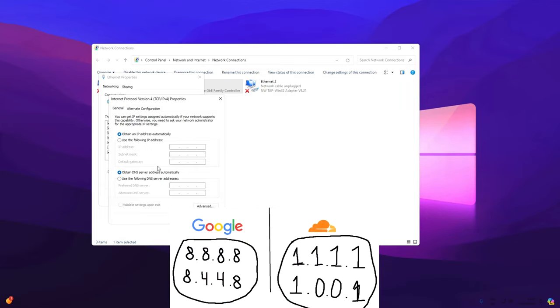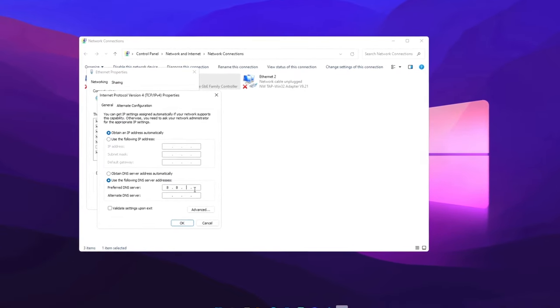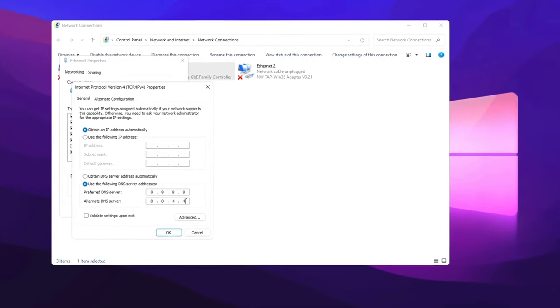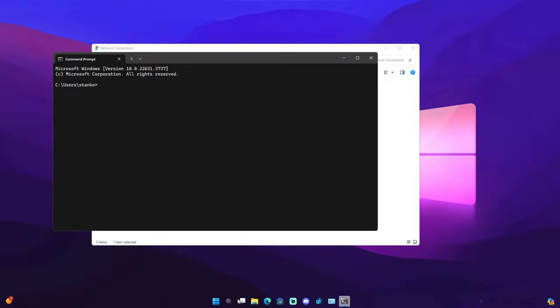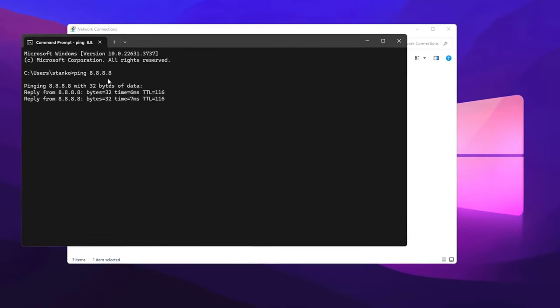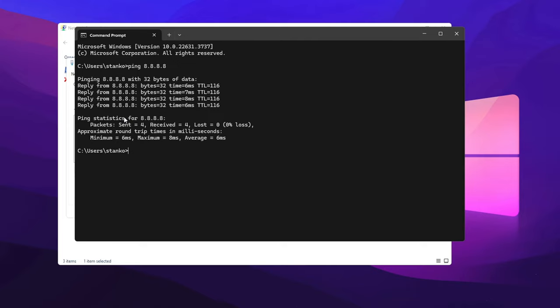There are two recommended DNS servers: Cloudflare's DNS is 1.1.1.1 and 1.0.0.1, but for me Google's DNS works the best. Select 'Use the following DNS server addresses' and type in 8.8.8.8 as the primary and 8.8.4.4 as the secondary — that's Google's DNS server. Open Command Prompt, type 'ping' followed by your DNS server (e.g., 8.8.8.8), and check the analytics to decide which one works best for you.